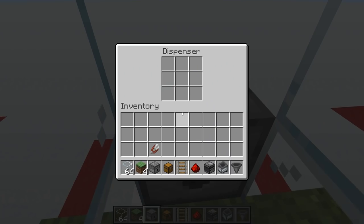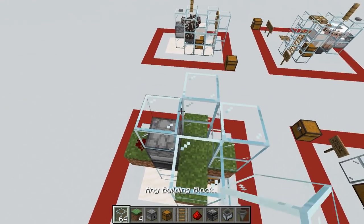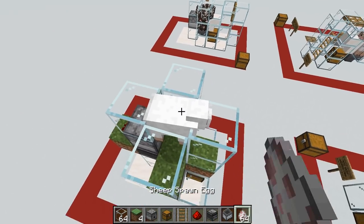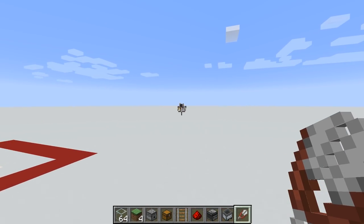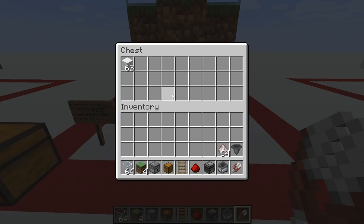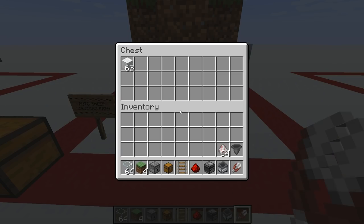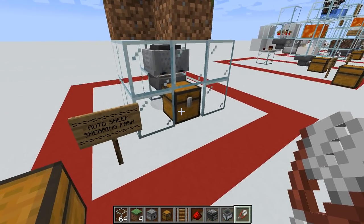The dispenser with the shears will go in here. All that's left is to add in a sheep and all the drops will wind up in the chest down here. As you can see, very simple to make. It's fully automatic — you don't need to do a single thing. It will collect the wool as you go along.